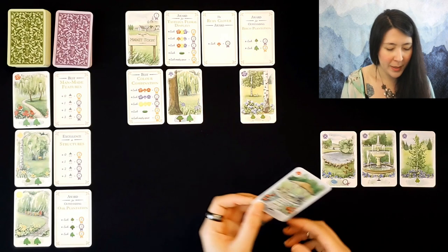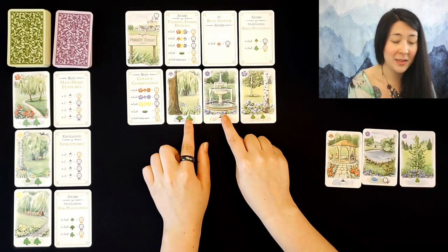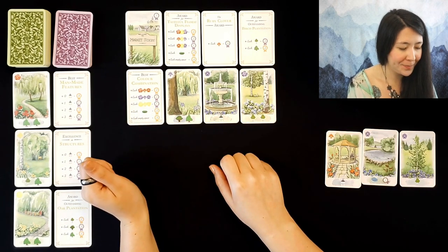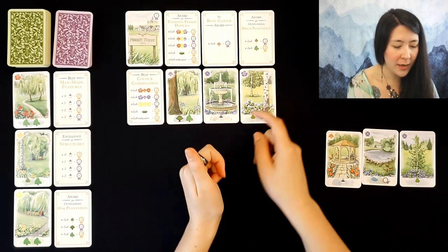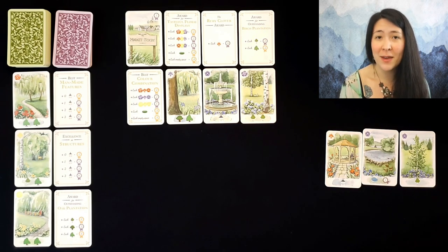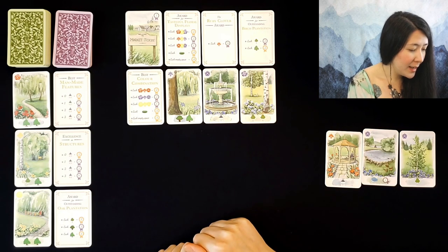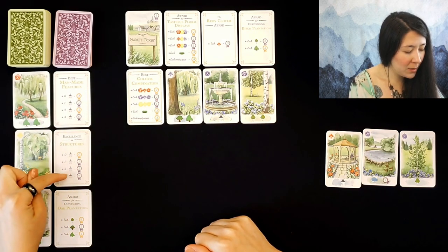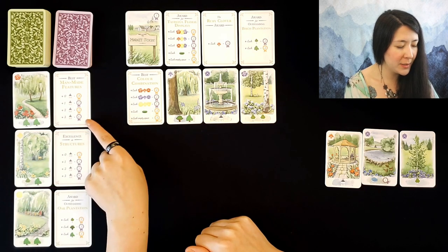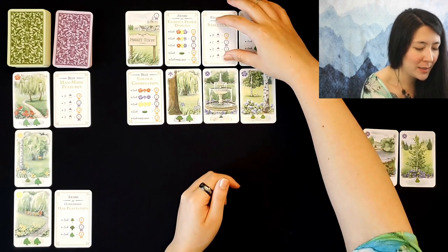We'll take the play a green card action again, drawing off the top. We'll place this purple card here, meaning we'll be able to get two points for each of these cards for our color combination, as well as two points for one card and four points for this one here. Because we took the gazebo action, as I mentioned, we get a free placement of a purple card, and again in the solo game this is the only way we'll be able to place over previously drawn awards cards. I feel this one is a little less risky because it has fewer negative points, so we'll take excellence in structures and place it here for our awards card.